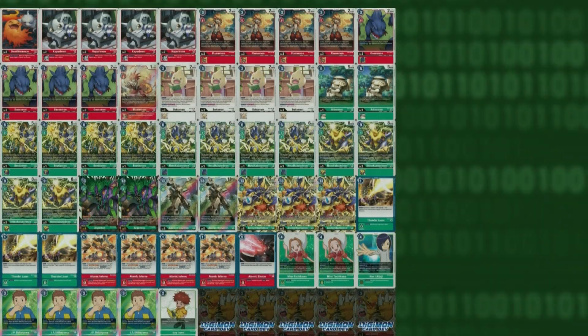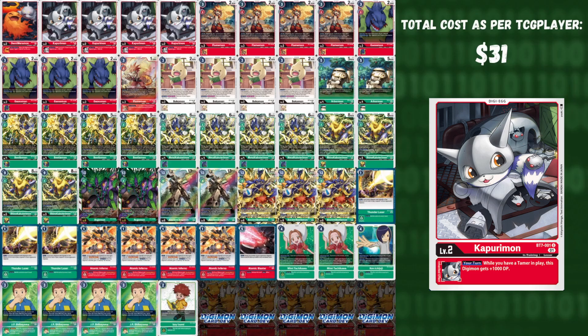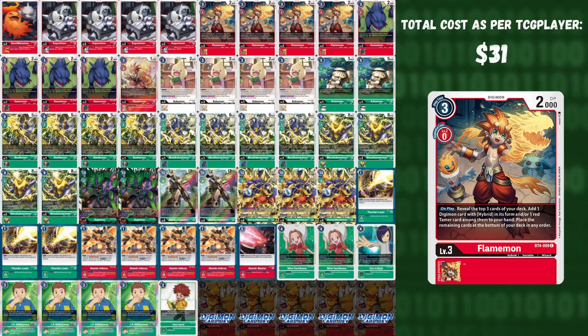Now going into Green Hybrid — this is a red-green hybrid variant with a total TCG Player cost of $31. We play five Digitama this time. We play four Kapurimon for the free plus 1,000 DP with a tamer, and one Demi Meramon, who gets plus 1,000 DP when you swing directly at your opponent. We play four Flamemon — it seems weird to play a red base, but it activates the very powerful red options and serves as a consistency booster. Flamemon checks the top three cards of your deck, adds any hybrid to your hand, and is also a 2,000 DP body.